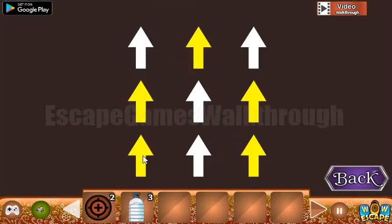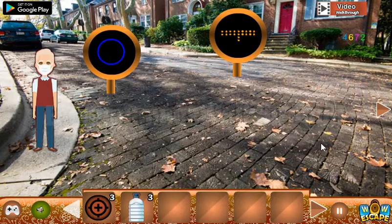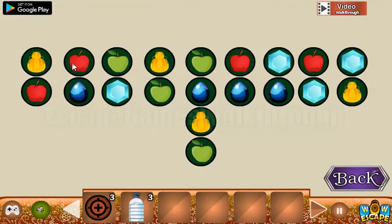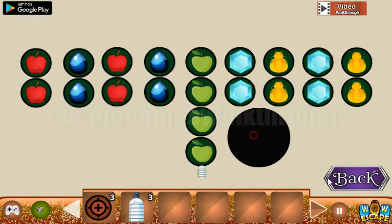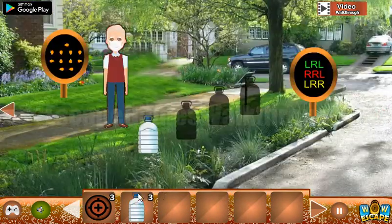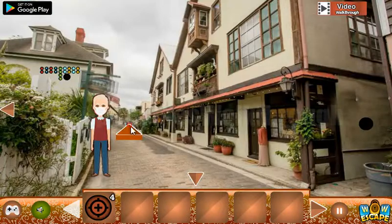One more hint: yellow up in this position and white up in this position. So it is to change the places for these flowers. And the last hint is here — it's the position of different objects. So let's arrange them here. We have it like this: the middle column is four apples. And here we have a gem, pumpkin, gem, pumpkin. So we have found the fourth bottle. And here we have a place to put all of them. And with all of these four circles, now we can help the man.